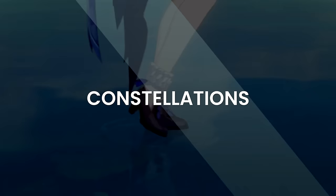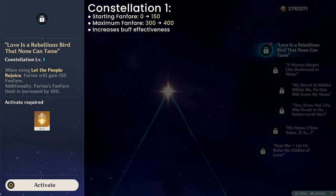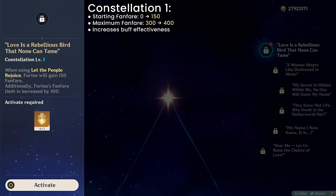Furina's constellations. C1: activating her burst now starts at 150 Fanfare instead of 0, and the cap increases from 300 to 400. This basically increases the average buff her burst grants and removes the necessity of having a full team heal right after her EQ setup. However, I'd still recommend her rotation stay the same, because synergizing Furina with your healer will now grant 350 out of 400 stacks immediately rather than 200 out of 300, which caps your buff earlier.